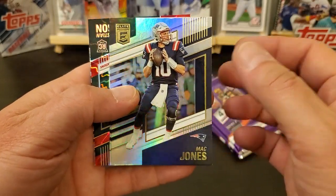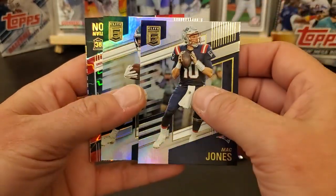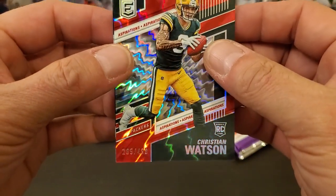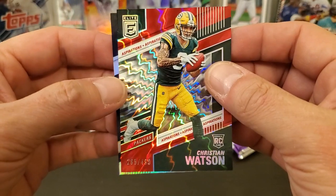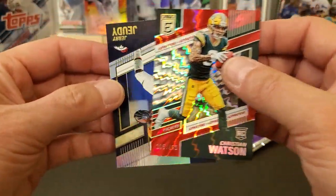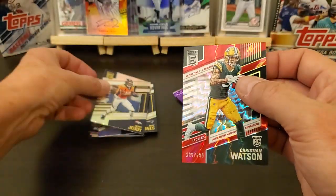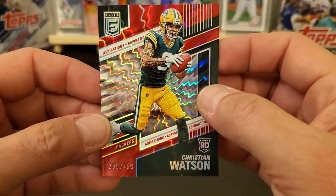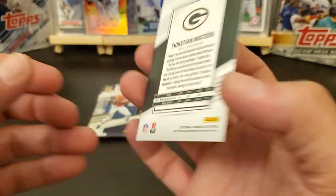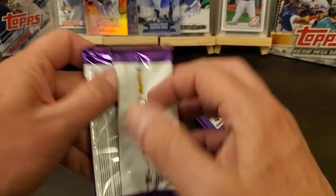Mac Jones — not rookieish, just a regular. Miles Sanders. Oh, it's a serial number. Got a Christian Watson at Aspirations — didn't that box say something about Aspirations? And a Jerry Jeudy. I do kind of like this. That's pretty cool.